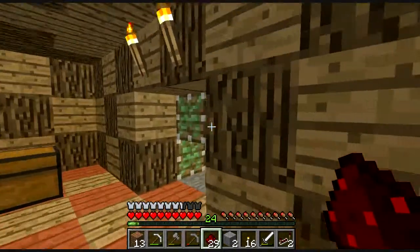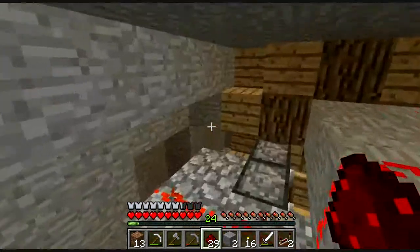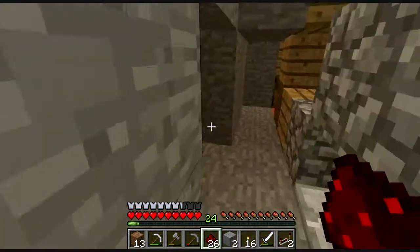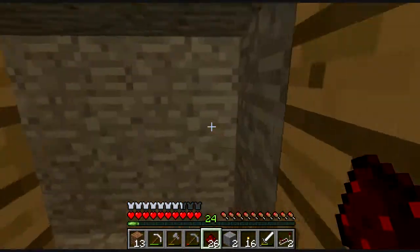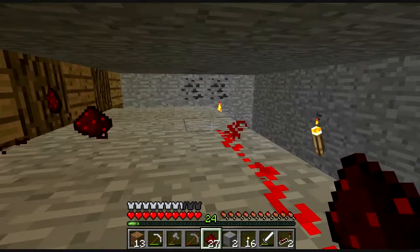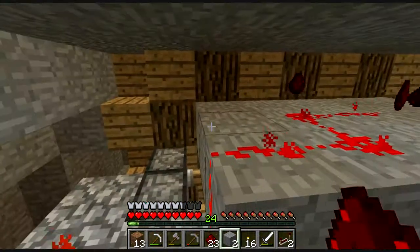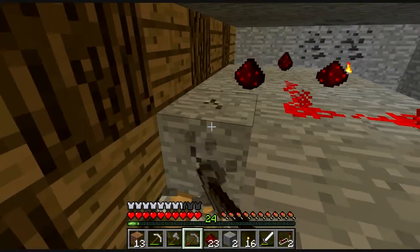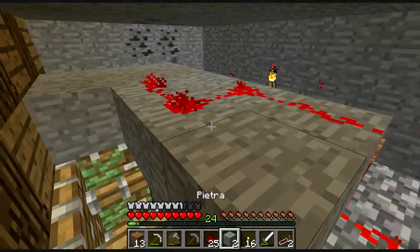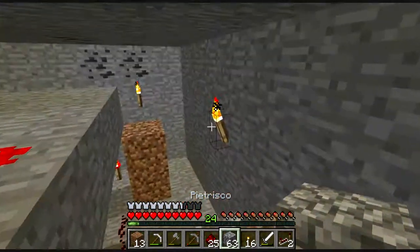Andiamo dall'altra parte e vediamo. No, mi sono sbagliato. Dovrebbe essere una qui, una qui e una qui. Vediamo se adesso è corretto. No. Allora una qui e una qui. Quella laggiù la togliamo. Andiamo a recuperare tutto quanto, questa pietra rossa, e andiamo a mettere la pietra qua. Qua possiamo mettere della cobblestone.